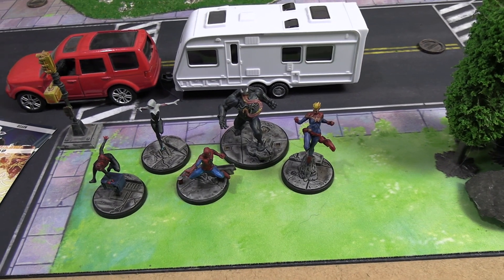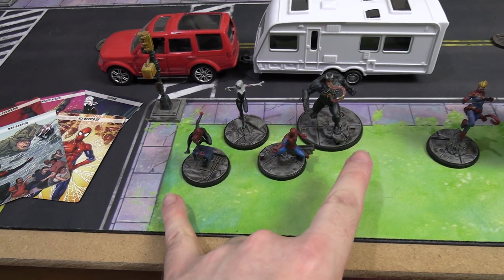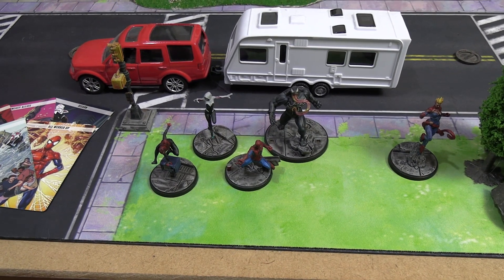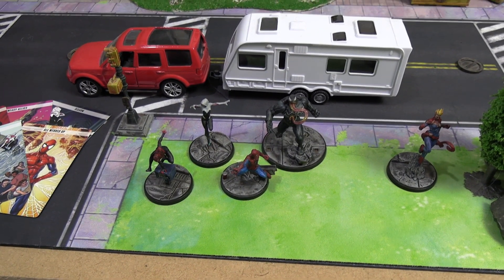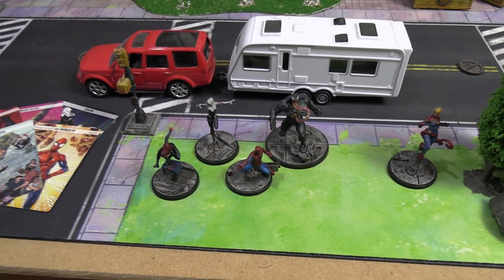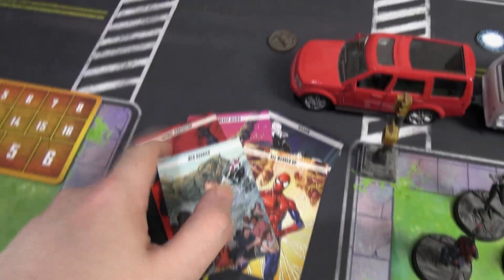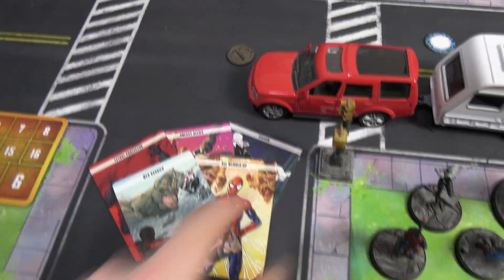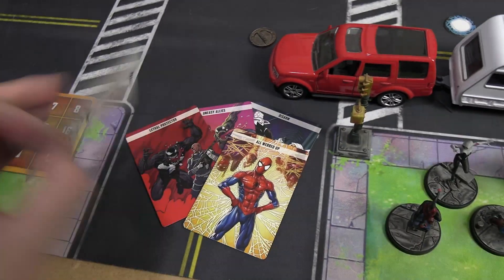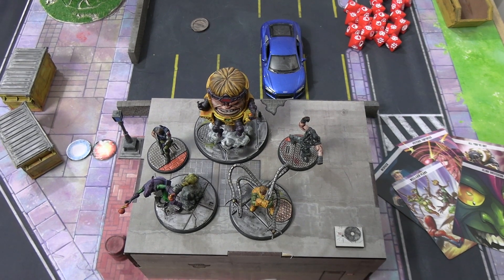Captain Marvel is also there to make up the threat value, which is 18 threat. Random aside: if you ignore Captain Marvel and just have these four, this is the exact squad I used to play through Marvel Ultimate Alliance 3 on the Switch - they were very effective. Team tactics cards are: Lethal Protector, Uneasy Allies, Disarm, Web Barrier (a new one with very confusing text), and All Webbed Up.